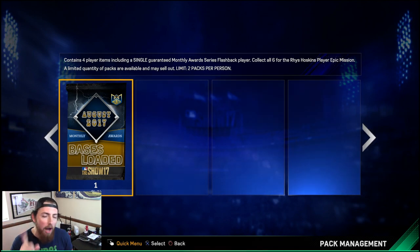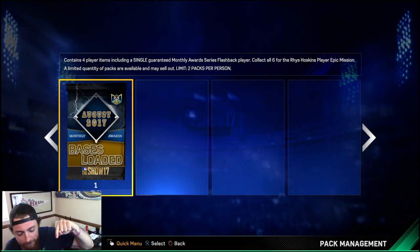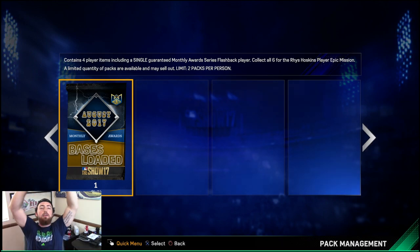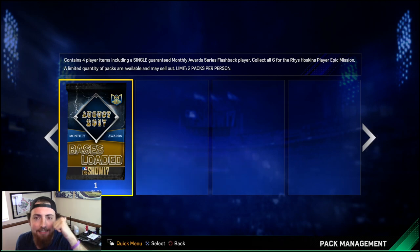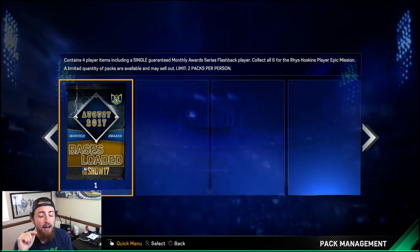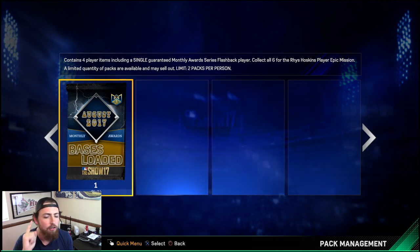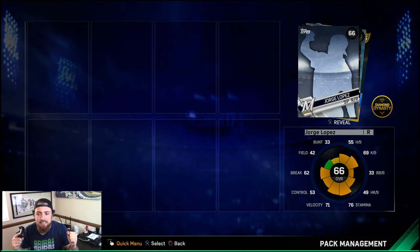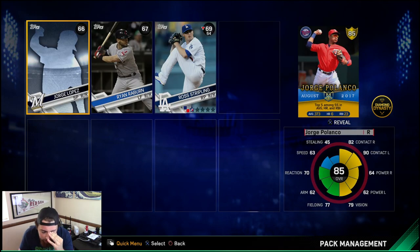Now boys, we're going to be ripping into our one Bases Loaded monthly reward pack of August 2017. You get four player cards, one guaranteed monthly reward card. You do not want any of the golds — you want either Dylan Bundy or Knebel. Here we go, please. If we get 1,000 likes on this video, we're guaranteed a diamond. Last time we did one of these, we actually got Jonathan Schoop. So hopefully we get it this time. And... Jorge Polanco. Freaking wrap.